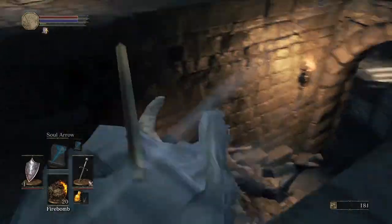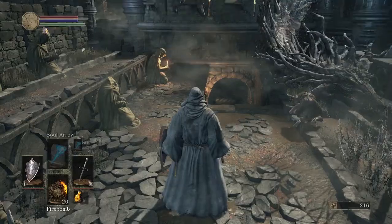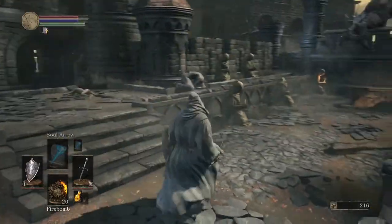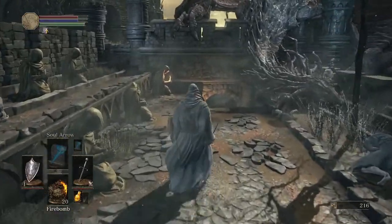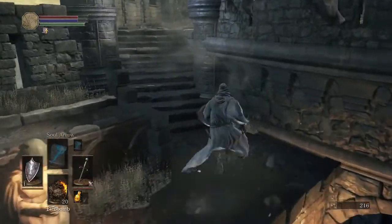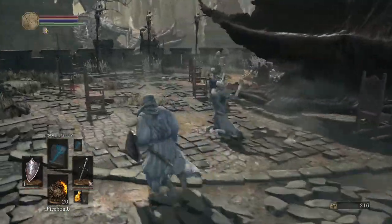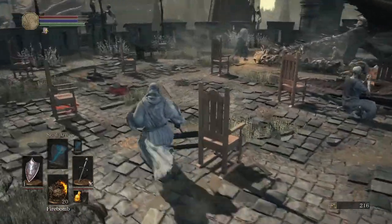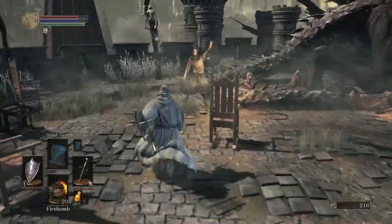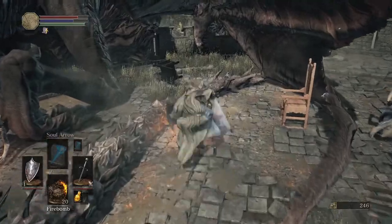Now, you'll see another staircase that two enemies came from. Don't go down there — it's not dangerous, it's just not the correct way to go in order to get the binoculars. You'll see a small staircase off to the left of that staircase. Head up there. More enemies are up there waiting for you. Kill them or don't — it's your choice.